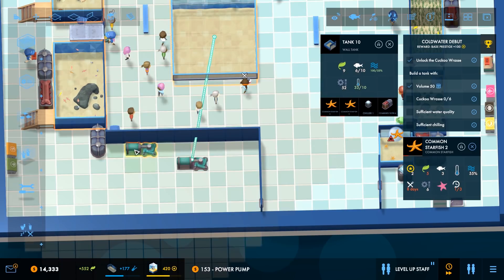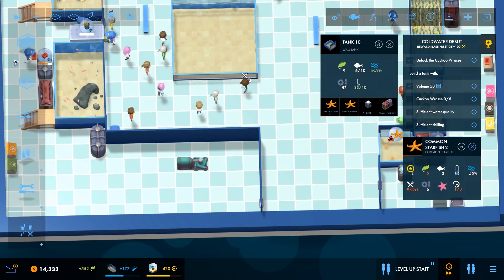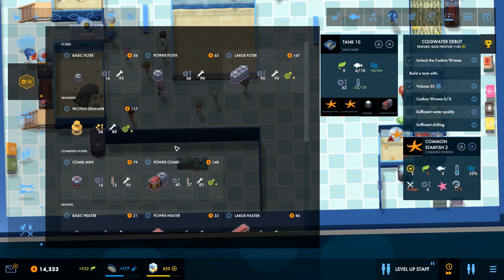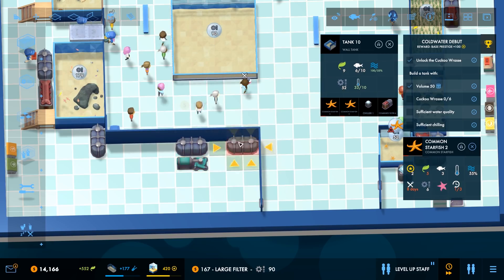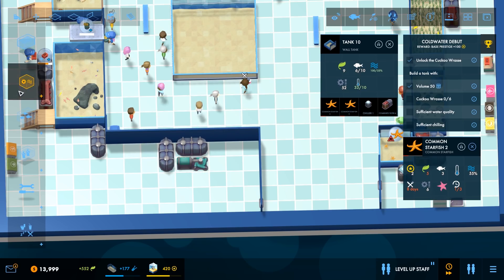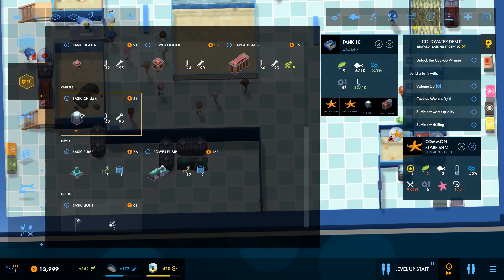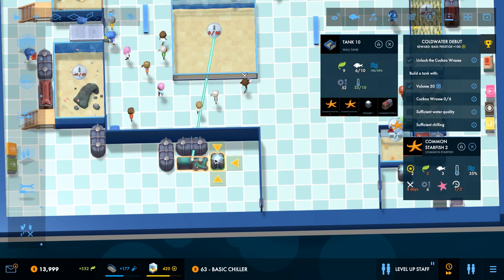There we go. Brilliant. And then you're going to want a power combi — no, you're just going to want some bad boy filterage. You're probably going to want another one of those. So we'll stick that on there now. And then you don't need a heater. Good. We will, however, chill you out. Let's do it over there. 60 of 88. There you go. Well chilled.